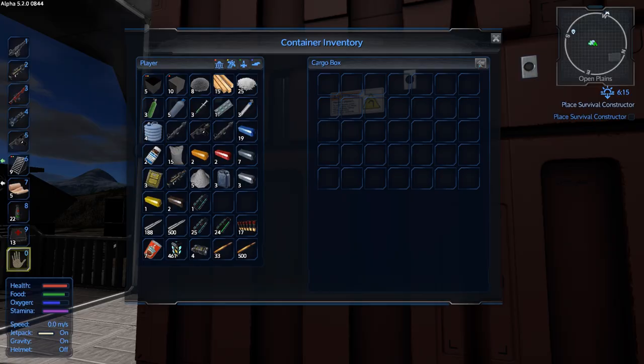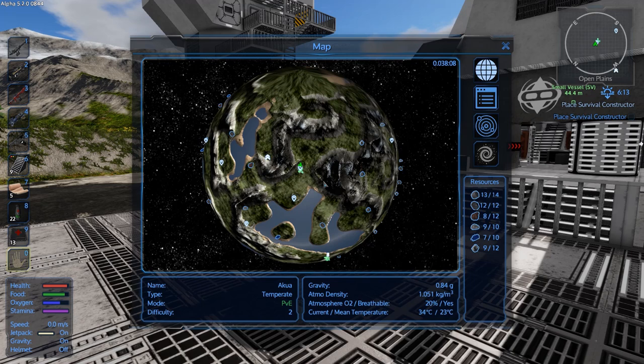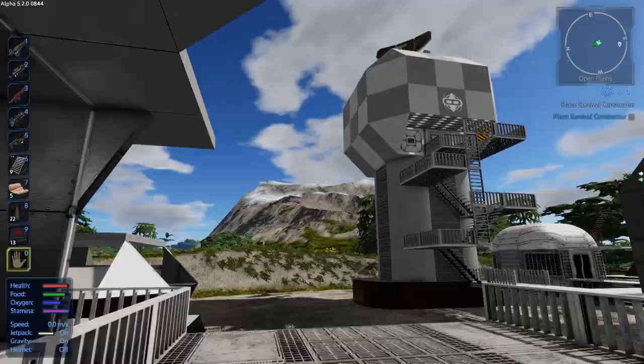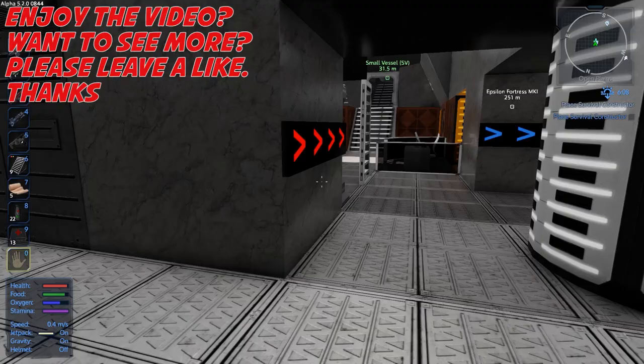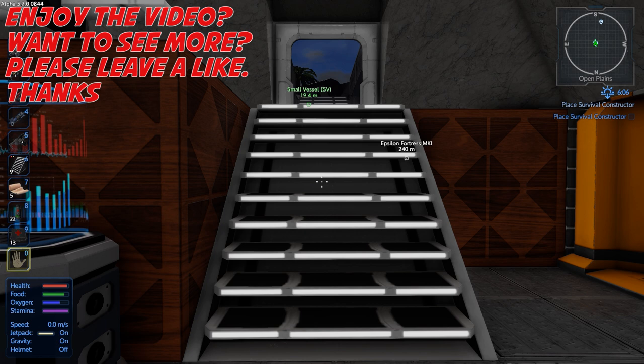Alright guys, I think we are coming up to the end of this video. Let's make sure we've looted everything here. I think we've done about everything I want to do on this planet. I think the next few half-dozen episodes are going to be us laying down the base, working on the base, and starting to save up materials for a capital vessel to take us off this planet - because we've been and done just about everything. Okay guys, we're going to call this one here - I will see you next time, and until then take it easy.